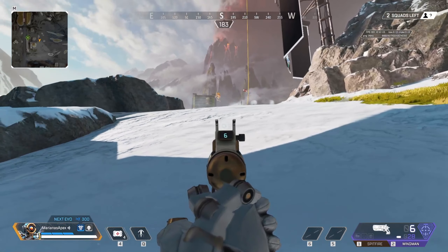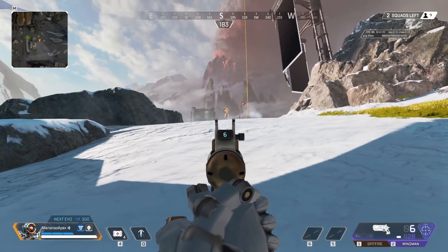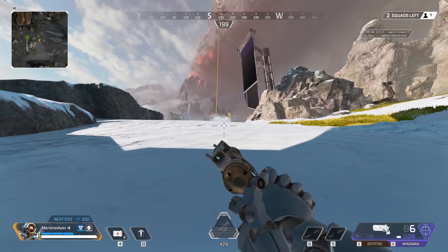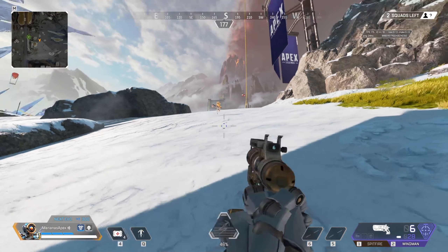This is what the pros think about, especially when playing at a high level — which skins are good. Now let's go to World's Edge to reinforce this point on the snow side of the map and how impactful it can be, then we'll provide some more tips and wrap up.